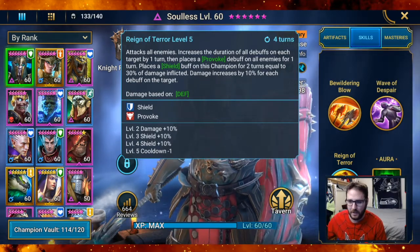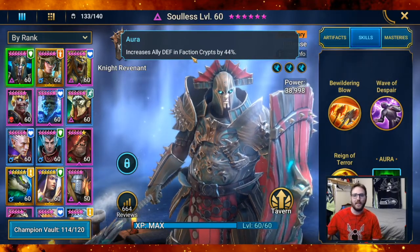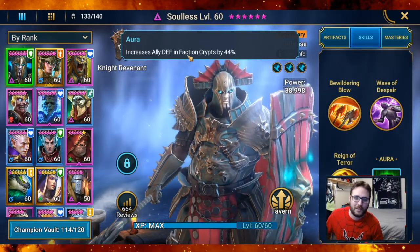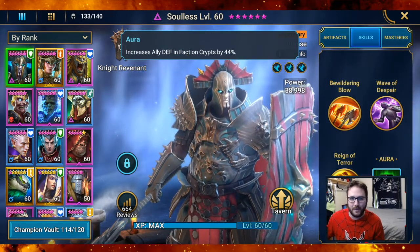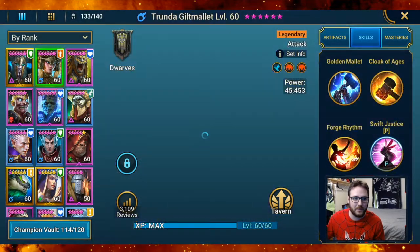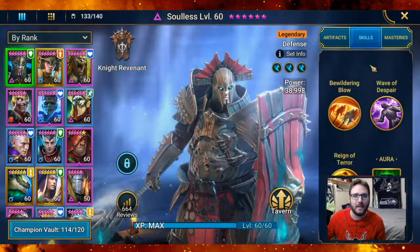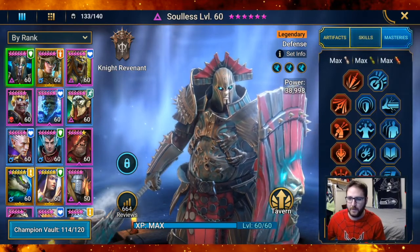Lastly, he has an aura that increases ally defense in faction crypts. If it applied to all battles that would be better, but since it's faction crypts it's not super useful right now — though it'll definitely be useful once I get toward end-game factions. He's Knight Revenant, so that'll make him even better there.